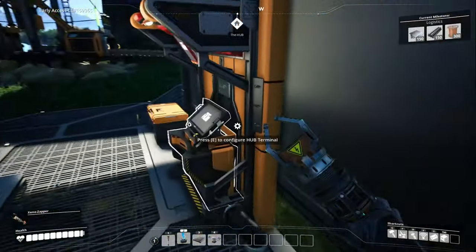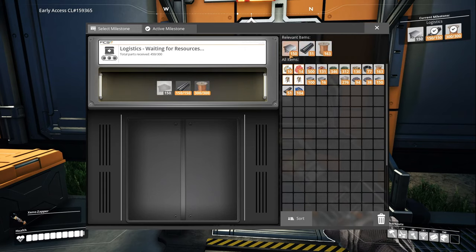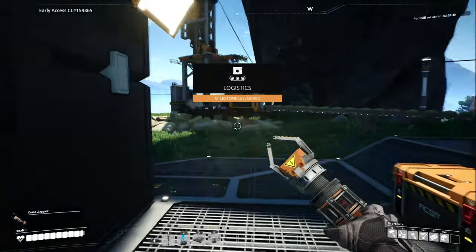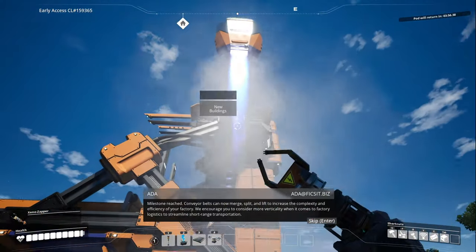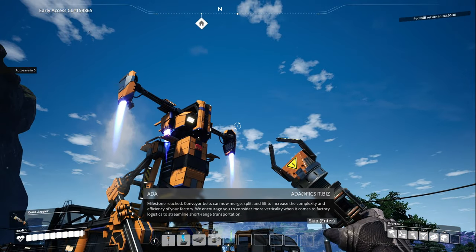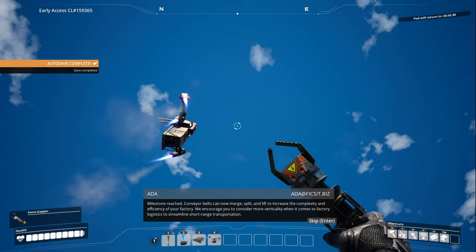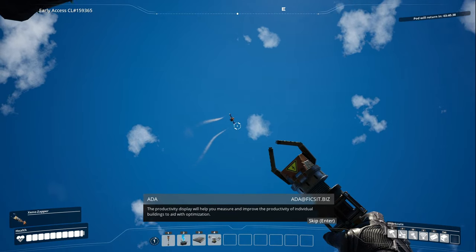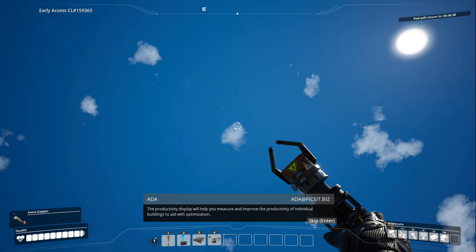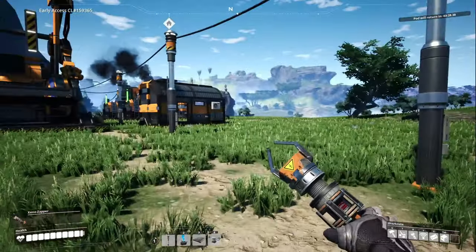We'll get to see the rocket launch off or the spaceship. Let's hit the milestone - there he goes! We encourage you to consider more verticality when it comes to factory logistics to streamline short-range transportation. The productivity display will help you measure and improve the productivity of individual buildings. Very cool - now we've got splitters!